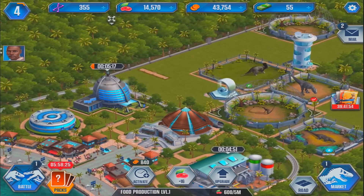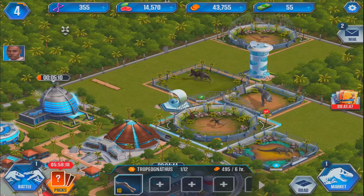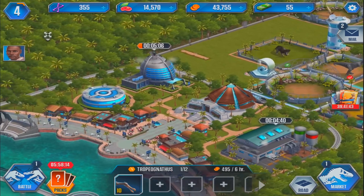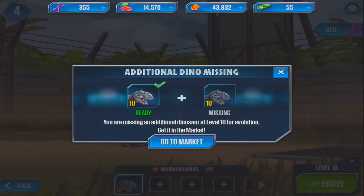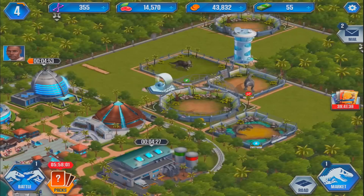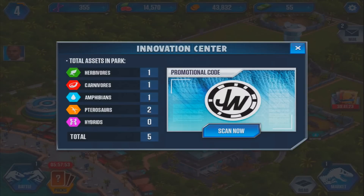We've got five minutes before we get Tropy because we want to breed the two of them. This guy is level 10, so if we get another level 10 then we can evolve. We need two level 10 dinosaurs in order to get it — that shouldn't be too long. Feed your dinosaurs to maximum evolution. What's in here? This is an innovation center.